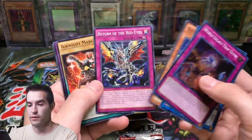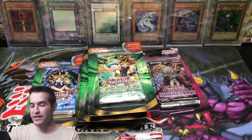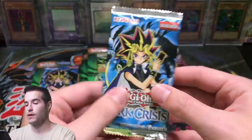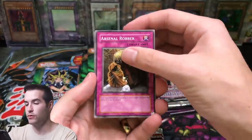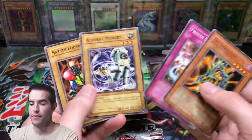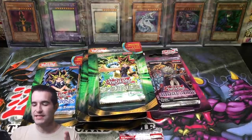Return of the Red Eyes, Parking Island. We did get a Chickalatte, guys — don't forget. Why is this not sleeved? Who would not sleeve a Chickalatte? That's the most ridiculous thing I've ever heard. Dark Crisis — can we pull a big card right now? Twin Sword of Flashing Light, Death's Feral Imp, Battle Footballer, Shinato, Shinato's Ark — maybe that's Summon Shinato.